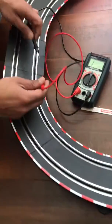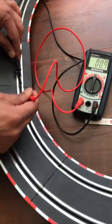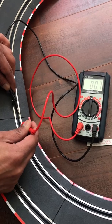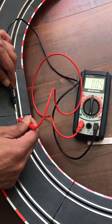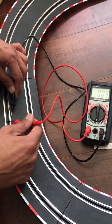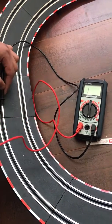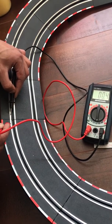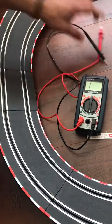This one here is reading 0.7 — not so bad actually. But this section is reading 0.8, so this and this are not the greatest. The two bottom contacts here are the ones with the problem, so I'll show you how to fix it.